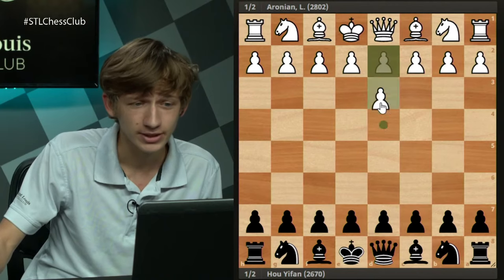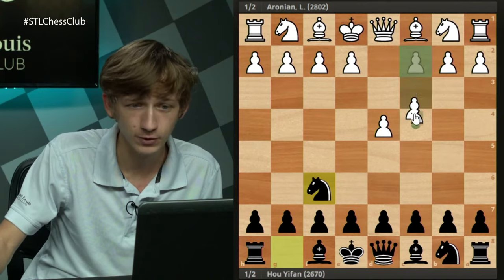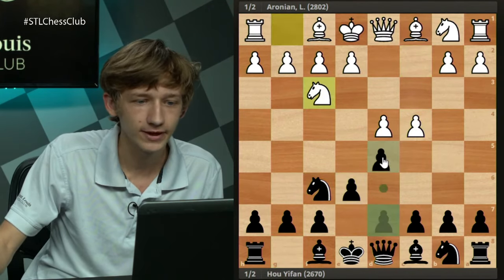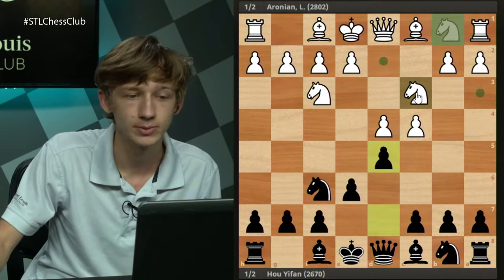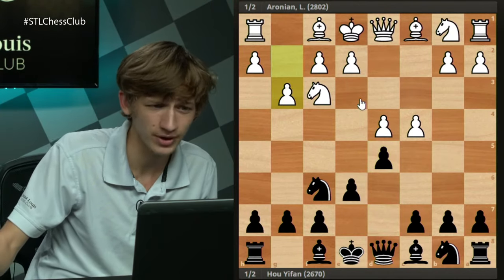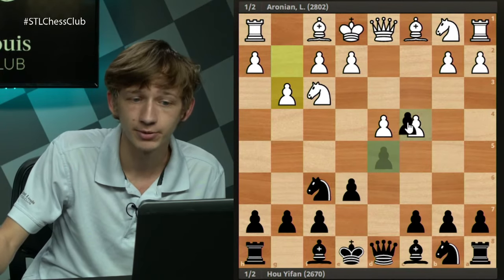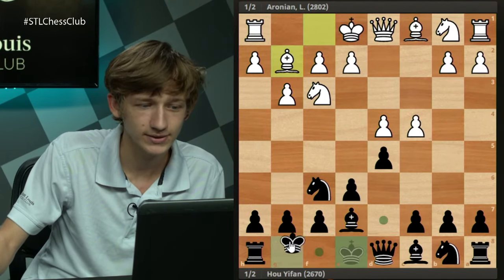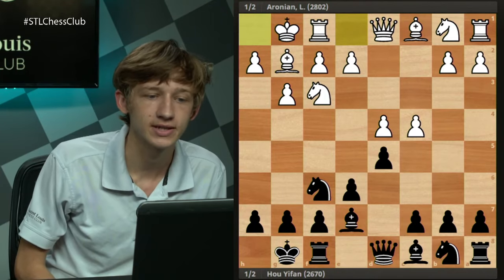This is a game that has become very relevant, as the move played here is now played quite often against the Catalan. They arrived at the Catalan via the move order d4, c4, Nf3, d5, and now g3. With Nc3 we'd transpose into Queen's Gambit Declined positions; with g3 white is committing to the Catalan. I like delaying dxc4, so we have Be7, Bg2, castles, and castles — this is our starting position.